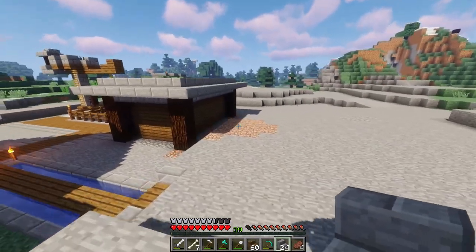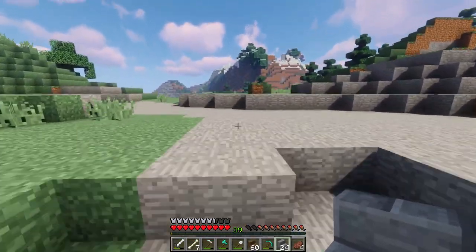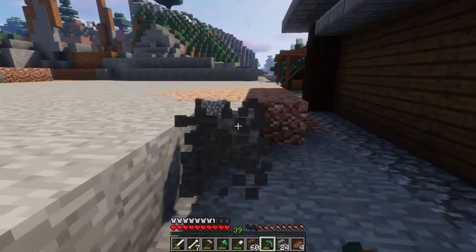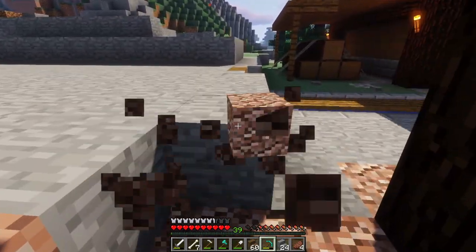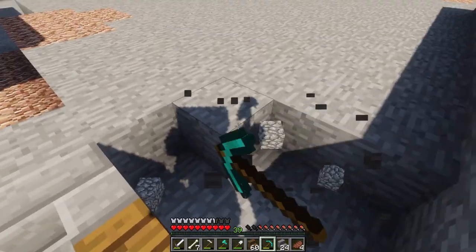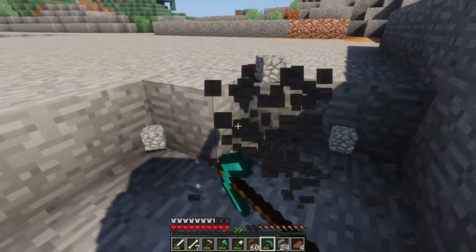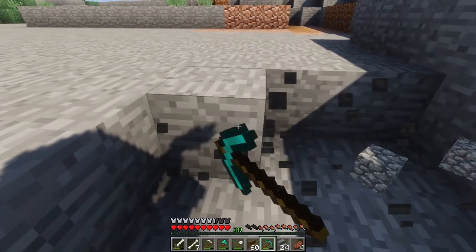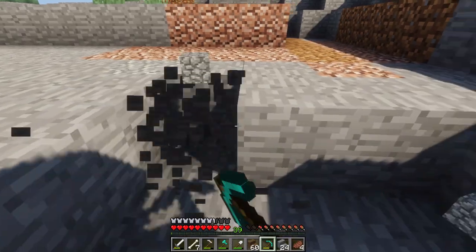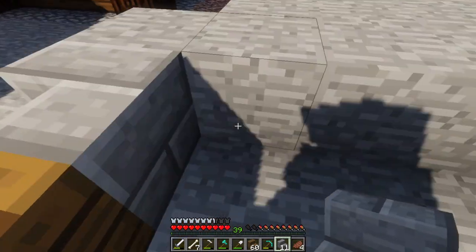Maybe I should just flatten this area out and keep it going with the conformity. We're going to raise it up one level because I already placed the blocks down for that. We're going to clean up the spacing a little bit and give some room between the two buildings so that way it's not super bleh. I don't expect this forge to be super big — actually it'll be a decent size. We're going to extend the pathway pretty far, and we're gonna need more stairs.